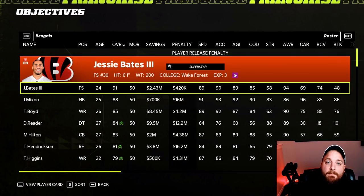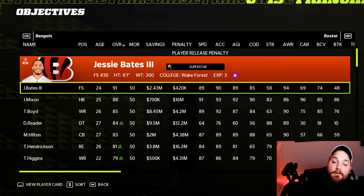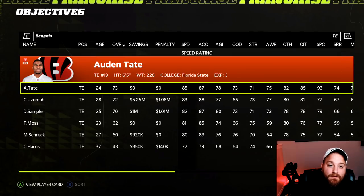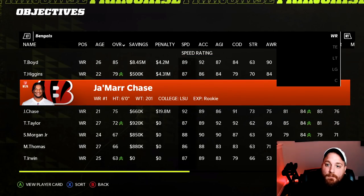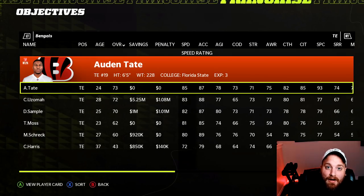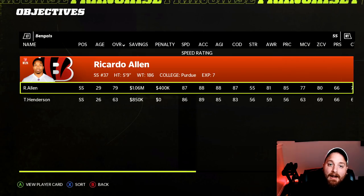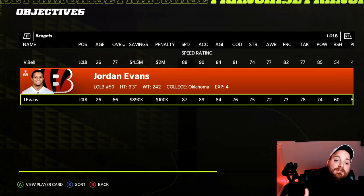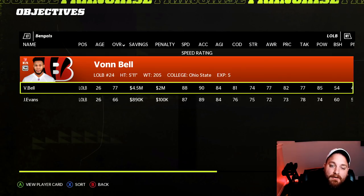For the Cincinnati Bengals, you can switch depth players to a new position where they become your starter. First, Odell Tate moves from wide receiver to tight end — 6-5, 230, a believable tight end size, and he becomes your highest overall at that position. Second, Von Bell is behind Ricardo Allen at strong safety; move Von Bell to left outside linebacker where he's a 77, a big upgrade over Jordan Evans who's a 66.